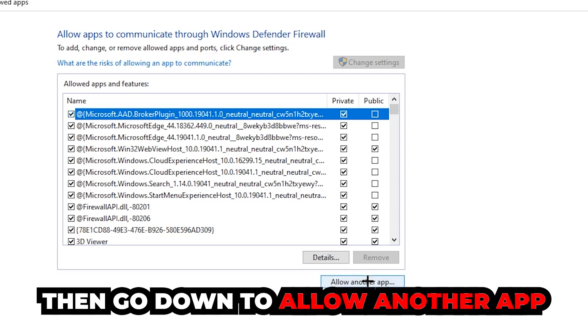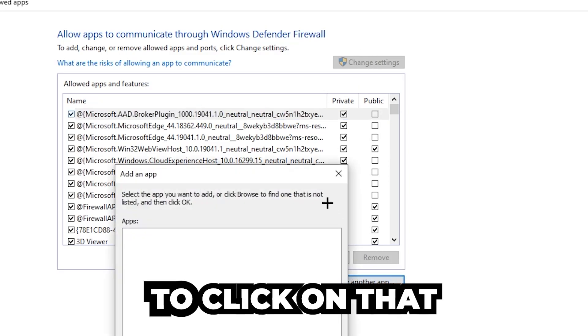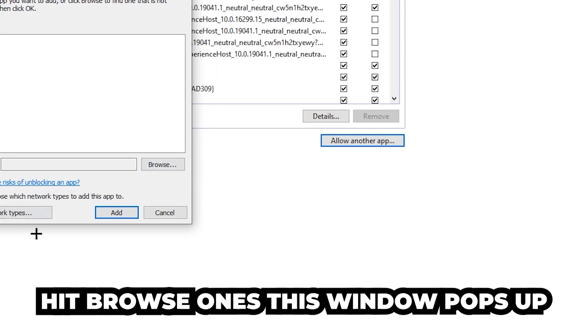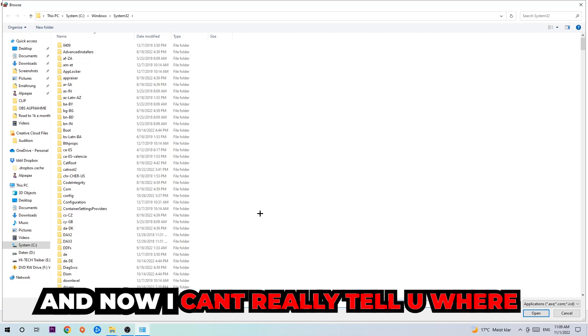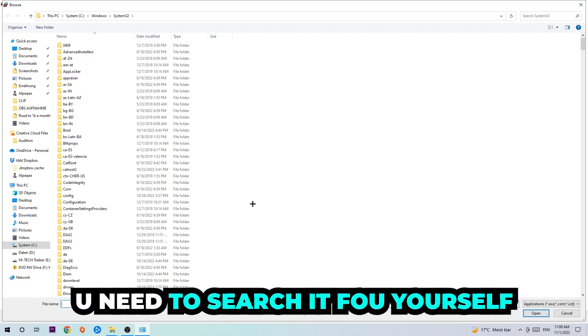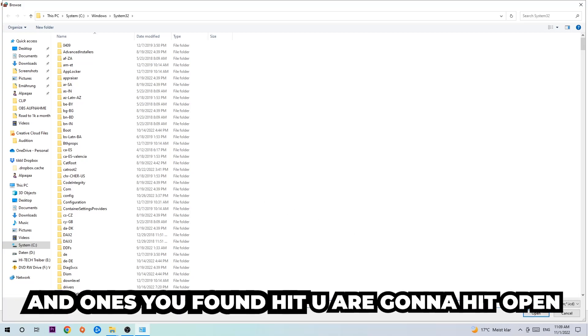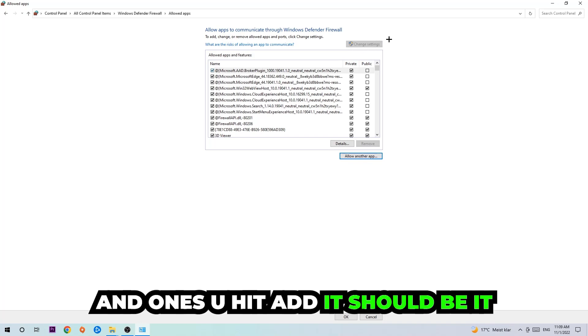After clicking on 'Change Settings,' go down and click on 'Allow another app.' Once you've clicked that, hit 'Browse.' When the window pops up, navigate to where the game is located on your PC — this will vary for every system so you'll need to find it yourself. Once you've found it, hit 'Open,' and afterwards hit 'Add.' Once you hit Add, that should be it and the issue should be resolved.